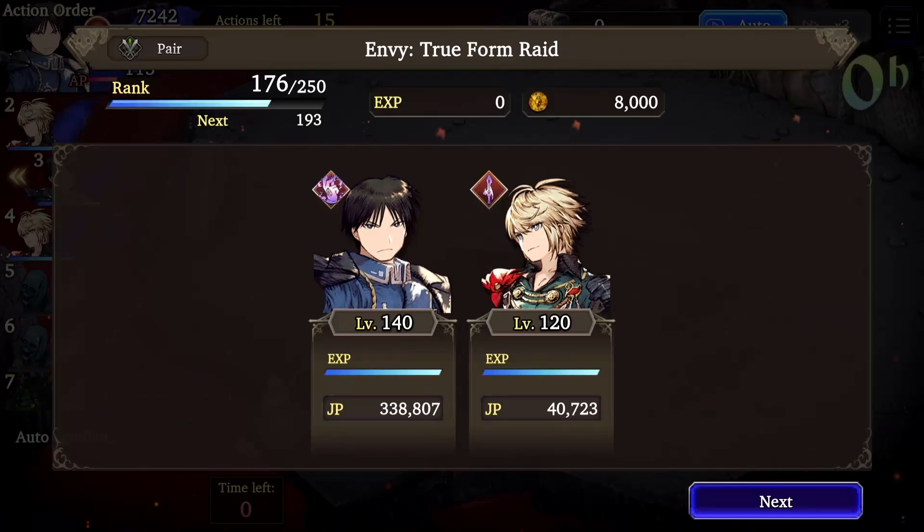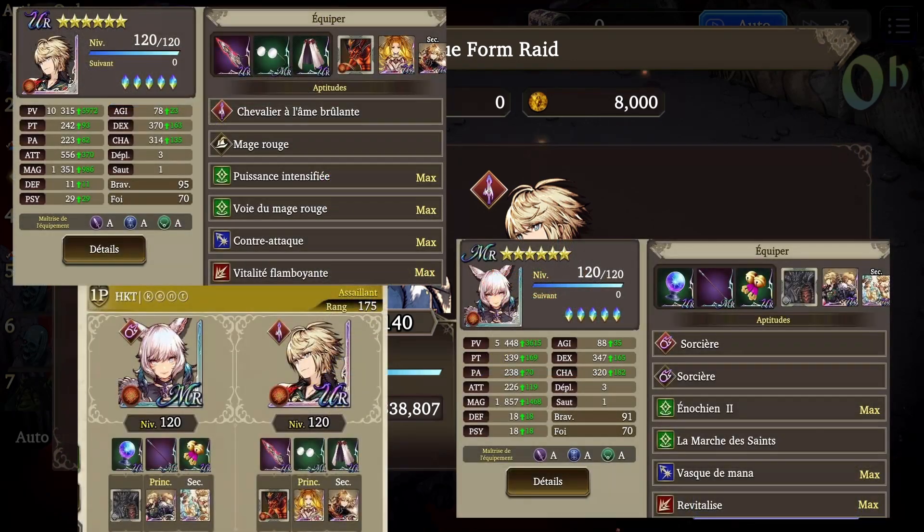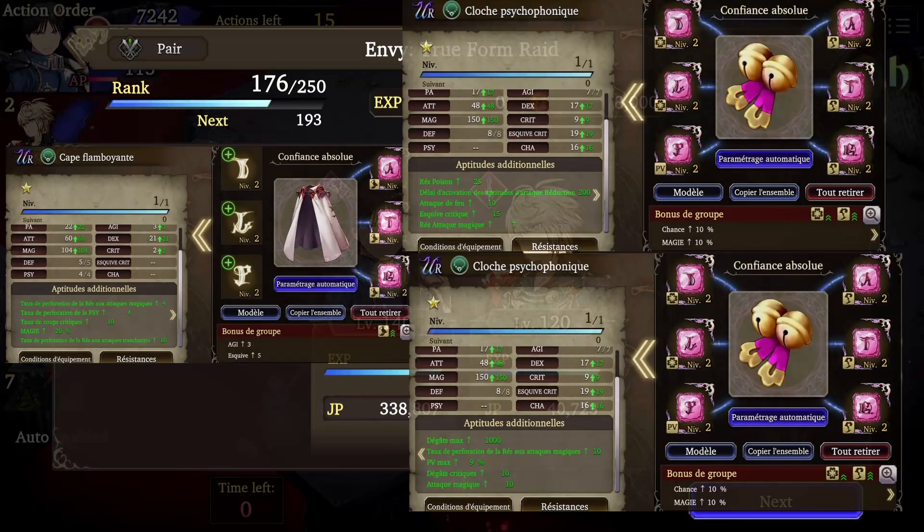I wanted to mention that there are ways to farm this raid even if you don't have the bonus unit like Roy Mustang. My guildmate Kent was able to make a duo team that can solo the level 100 raid using only Rain and Yishtola from the Final Fantasy 14 collab at the beginning of the game. She is an MR unit with some pretty powerful fire magic, and I'll share the screenshots of his team in case you want to replicate his build.